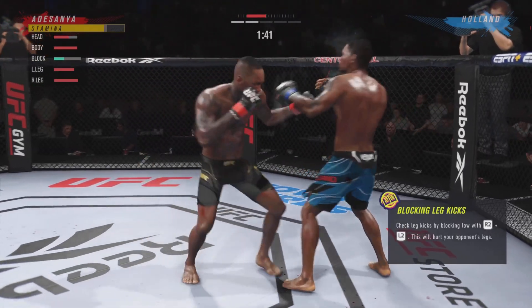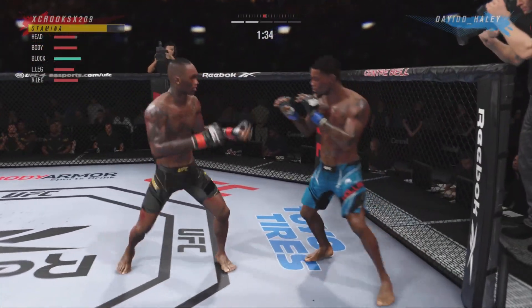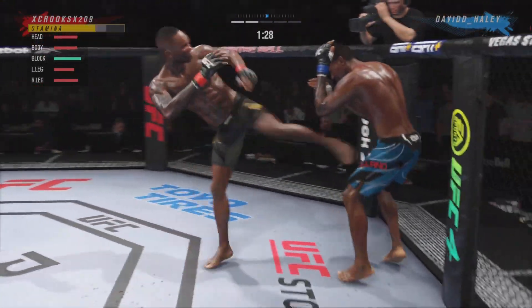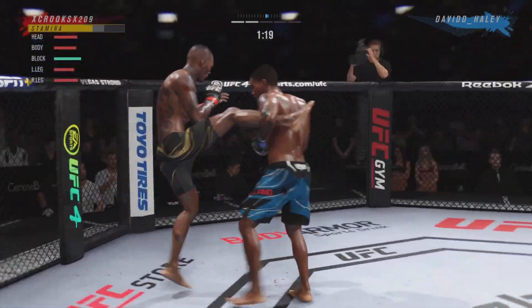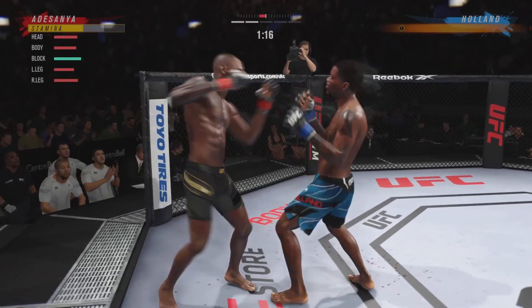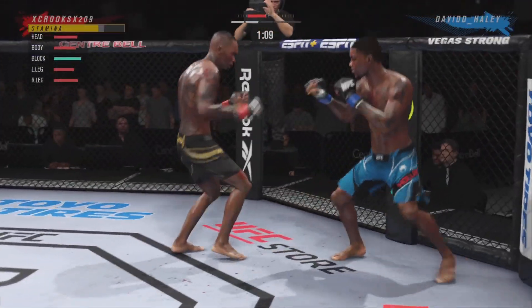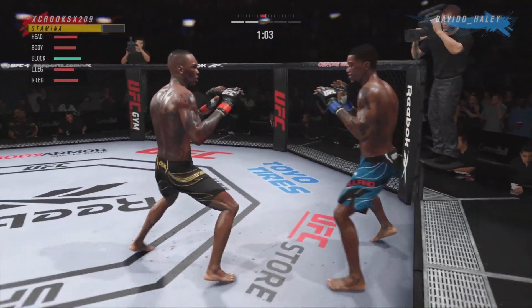He has laser focus, crazy legs, frontal assault, wake-up call, pay-to-miss, 95 punch speed, 93 punch power with a 95 kick power. His grappling stats leave a lot to be desired, but that's to be expected. He has 94 chin, 94 body health, and 96 leg health, so overall this guy is a stand-up monster.